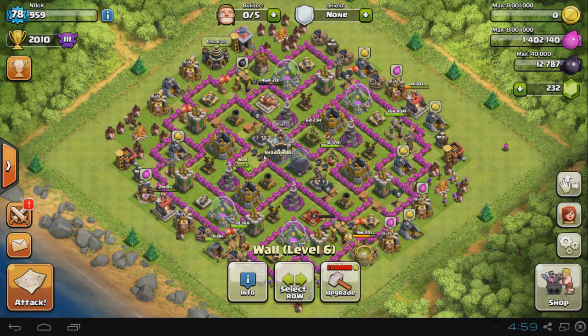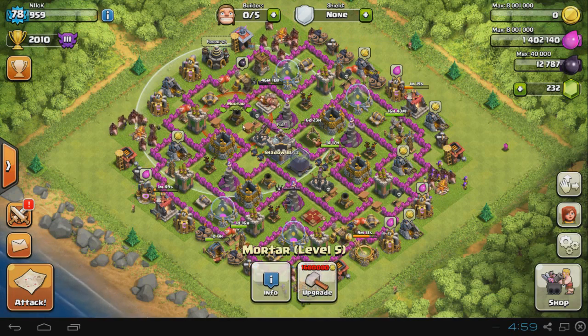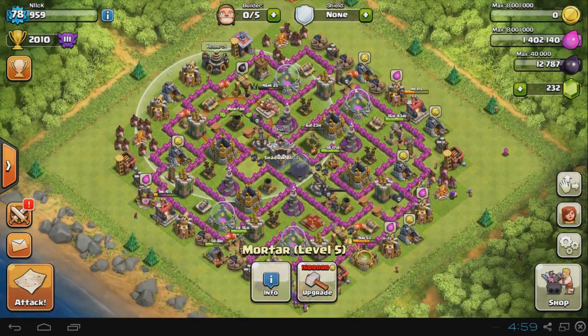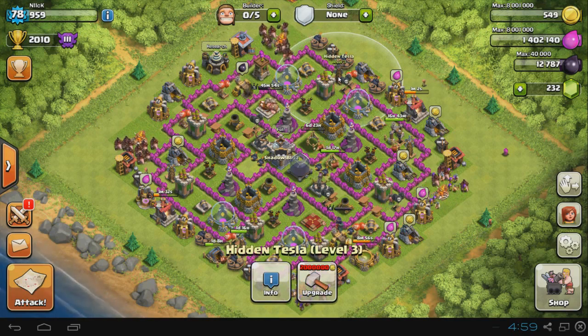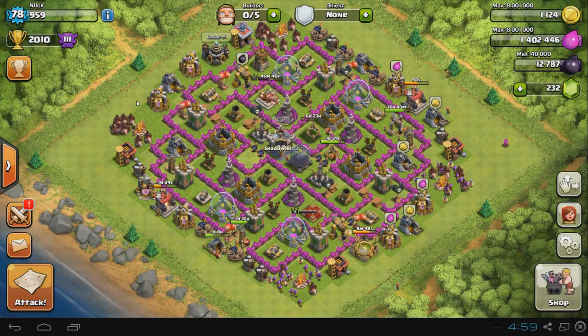My plan from now on: first get my second Inferno Tower, which needs 5 million gold. Then I'll start upgrading wizard towers to at least level 6, and mortars to level 6 or 7. After those I'm going to work on my Teslas — I love those because nobody knows you have them and then boom, a level 6 Tesla pops up. That wraps it up for this video; hope you guys enjoyed it. Leave a like, drop a comment, subscribe if you haven't, and I'll see you in the next episode. Take care, peace.